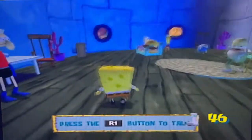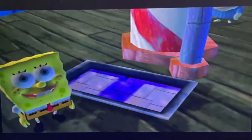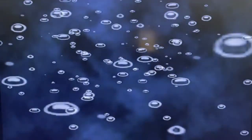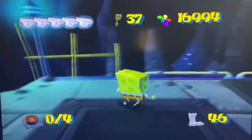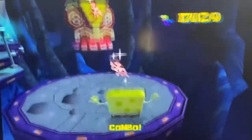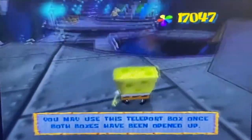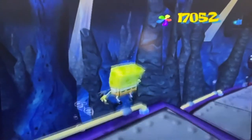The plot involves Plankton trying to make a giant machine to steal the Krabby Patty formula using decorated robots, but his machine was set so the robots don't obey him, causing them to run amok throughout Bikini Bottom. It's up to SpongeBob, Patrick, and Sandy to stop them. That's essentially the entire plot. Overall, I think this is a pretty good game.